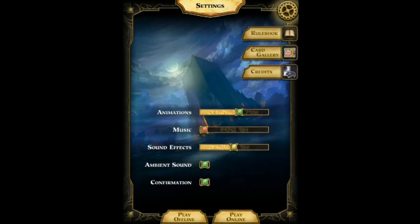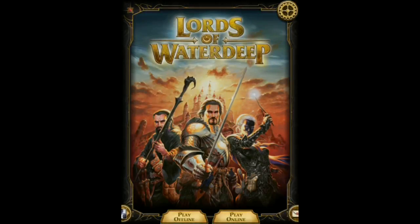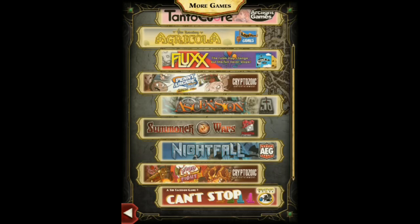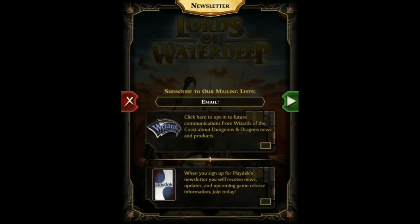Now that we've looked at the card gallery, we're going to exit this screen and come back to the main screen. This little button down here shows you all the other games that Playdeck has made. My two favorites are Summoner Wars and Ascension, and my go-to iPhone game in a doctor's waiting room is Can't Stop.